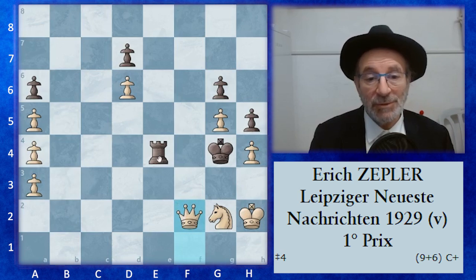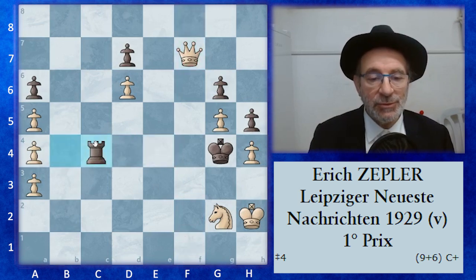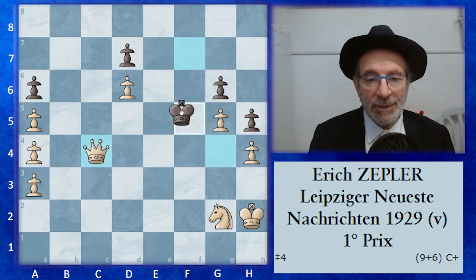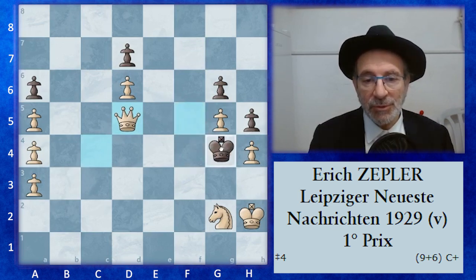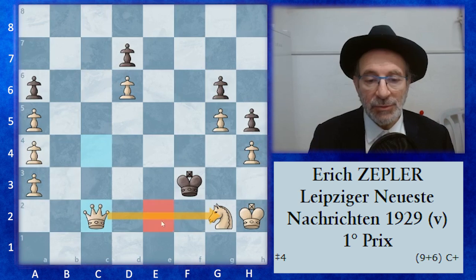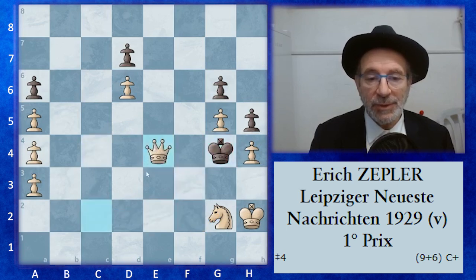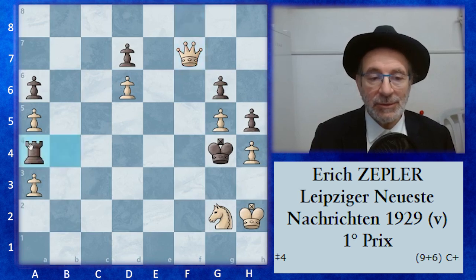The rook cannot move without leaving either e3 or f4 undefended. Another move is rook to c4 — that's why the queen came to f7. You can take it, check. You leave two flights. If the king goes to f5, you have queen d5 check. The king has no flight and has to go back to g4, and then queen e4 mate. And if the king after the check went to f3, you have queen to c2, keeping an eye on e2, f2, and e4. Then the king has to go back to g4, and then queen e4 mate.